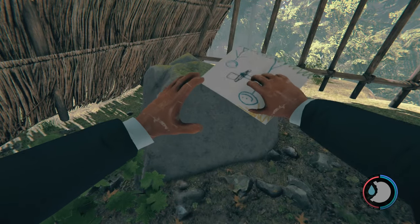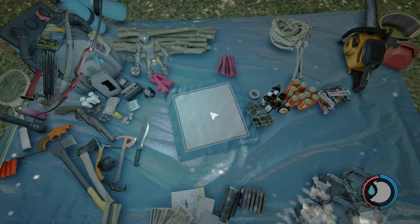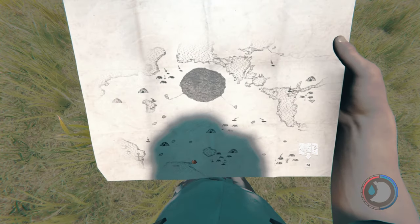There we go - Timmy's picture. I think that's his last picture. I have seven; I think there's eight drawings but I'm not sure, I kind of forget. Okay so here we are at the yacht, it's right there on the map.